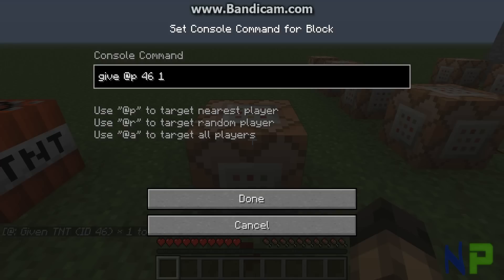rather than putting someone's specific name, it puts in the nearest player. Since this is a single player world, it would only work for @P, so no matter what I would put, it would always spawn just for me.